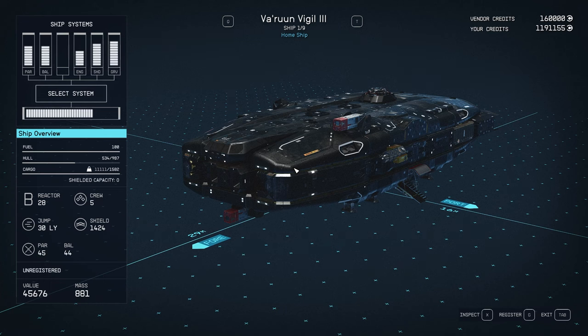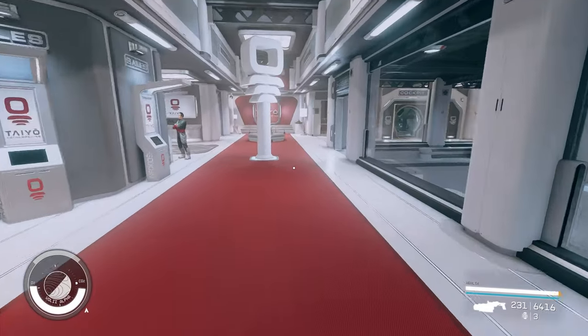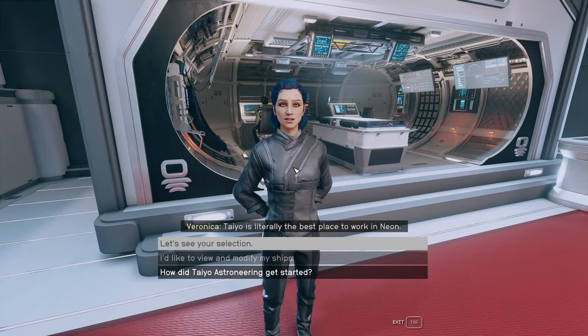By the way, their credits don't seem to increase with the new settings. After the update there's a new setting where you can increase vendor credits, but I don't see an increase with ship vendors — they still seem to max out at 160,000. I could be wrong, but on my initial check that seems to be the case.